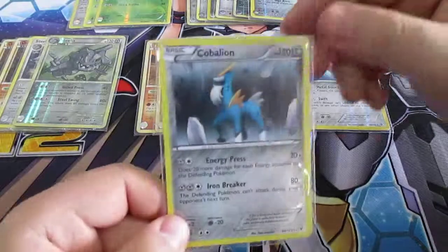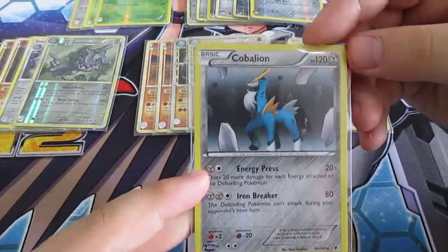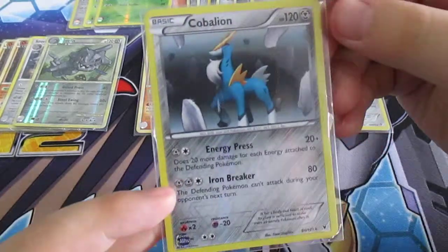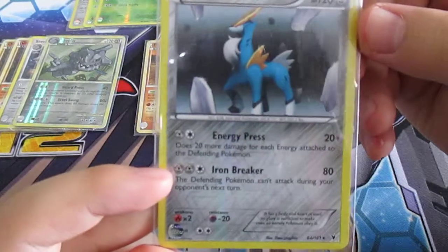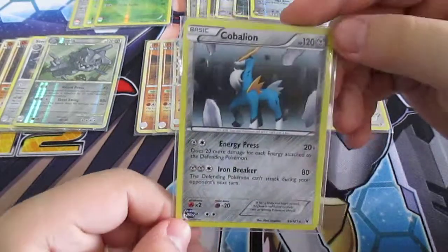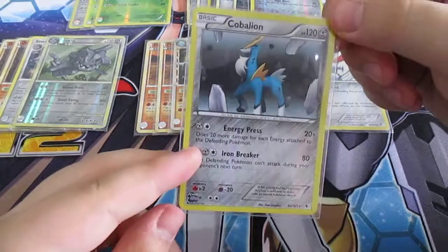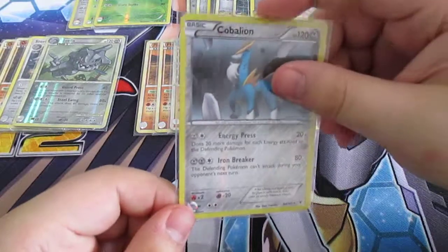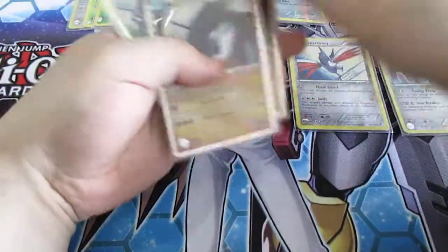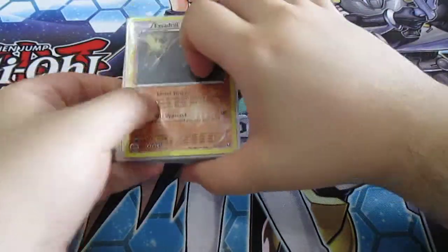And then the beast of the deck — Cobalion. Many people hate me for running this one, but you run EXs, so shush. 2 energy Energy Press for 20 plus — does 20 more damage for each energy attached to the defending Pokémon. And then the deal breaker: 3 energy Iron Breaker for 80 damage, and the defending Pokémon can't attack during your opponent's next turn. I've had people bringing out EXs on Cobalion, and as long as my two Onix are on the bench, Cobalion just keeps using Iron Breaker and I steamroll through any EX. The only weakness is if someone switches their Pokémon freely, but if they're prideful and stick with their Pokémon, I win with Cobalion.